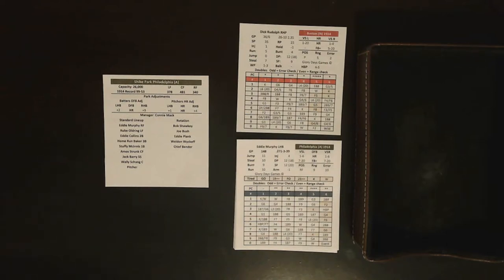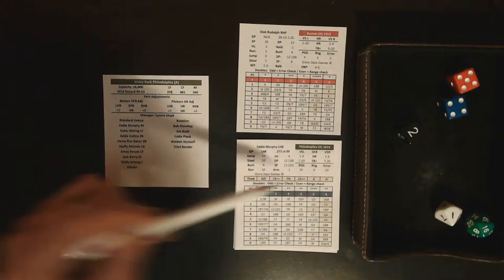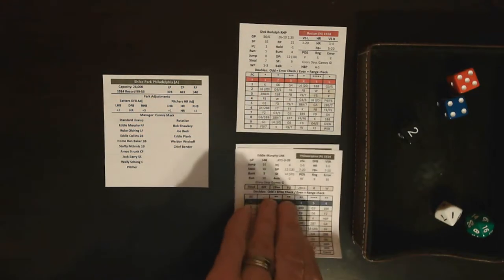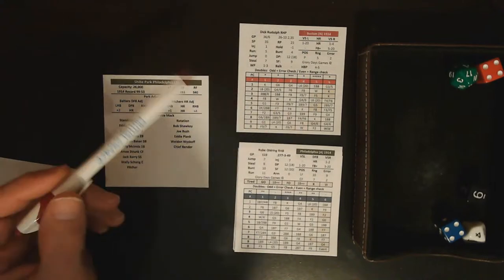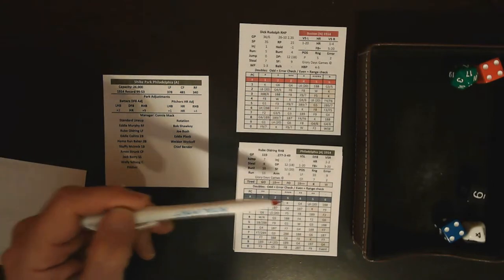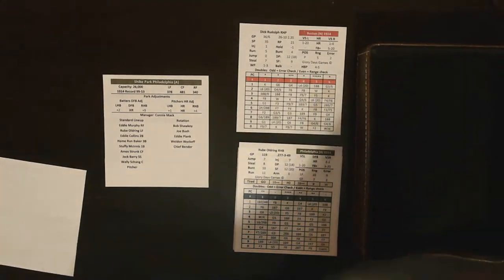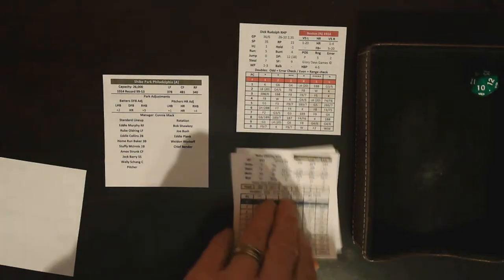Dick Rudolph facing Eddie Murphy: five stars for Rudolph — highest batters can go is four, so we go straight to his card. Two-one: ground ball to shortstop, one down. Rube Oldring bats, double fours — a range play. Off Oldring's card: six-four, ground ball to shortstop. Rabbit Maranville for the Braves has a range rating of 12 — the 1d20 roll means he gets to it and makes the play. Two down.